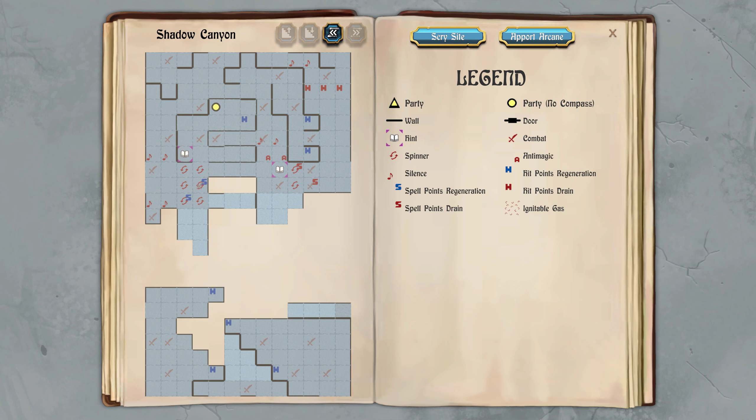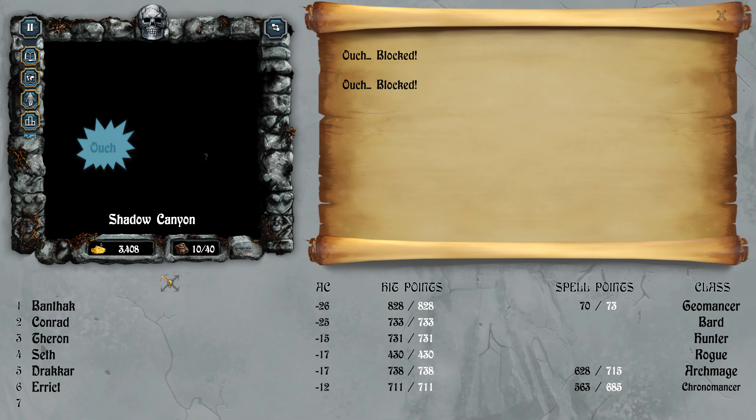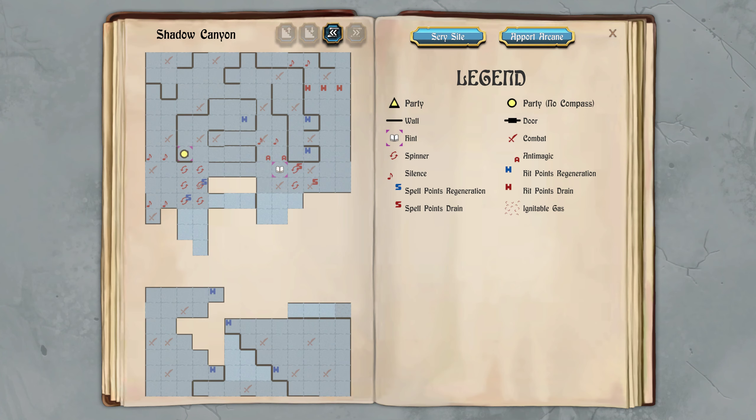I'm literally walking around the map without a compass in the dark, and you can see that I'm still able to map. Of course I would prefer not to, but I can. As long as you have a no-spin ring and the speed boots and the elf cloak, you should be good for the most part.